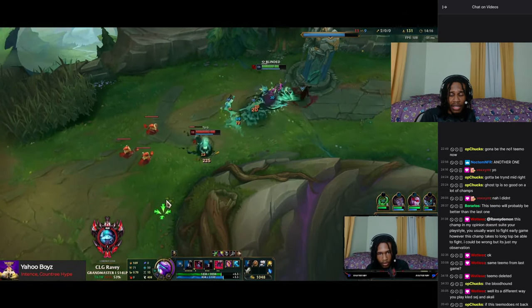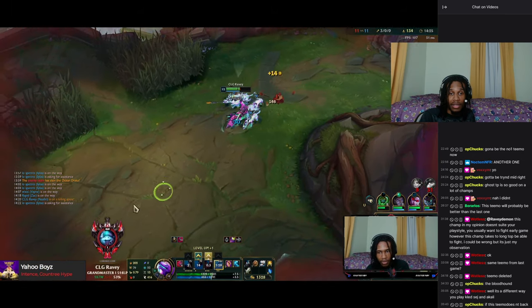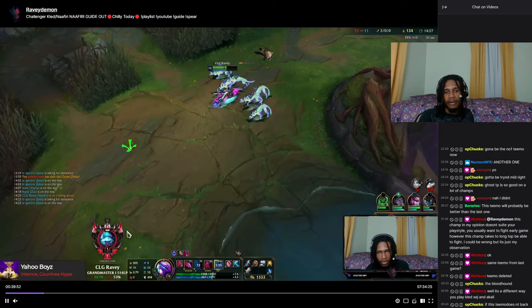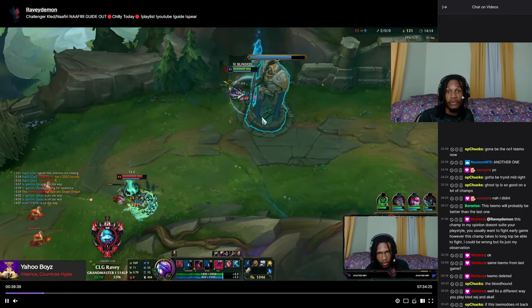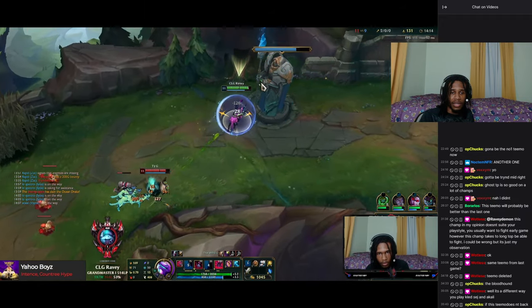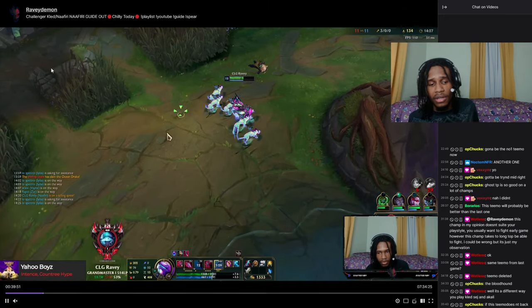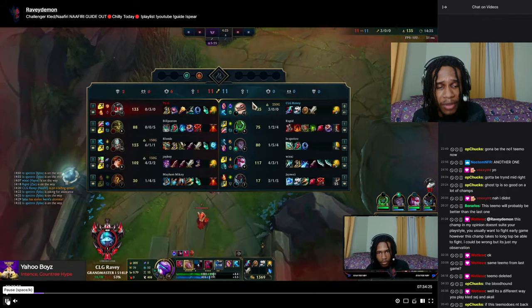He walks up, I land Q. Bear in mind this Teemo is like the highest-ranked Teemo player on the server — his name is Young Papi, he's literally the best Teemo on the server. I'm not playing against bots; I'm playing against someone proficient on the champion. Breaking down the fight: I'm ahead, I land Q, walk away, he blinds me — his spell is down. I go in with no blind on my engage, and I get the kill. I end up carrying this game even though my team was calling for FF 15.